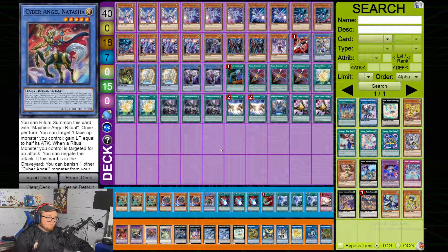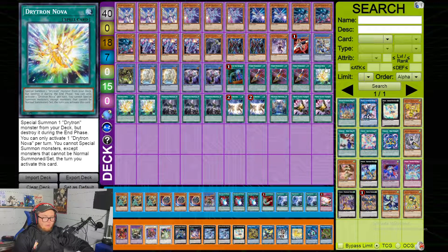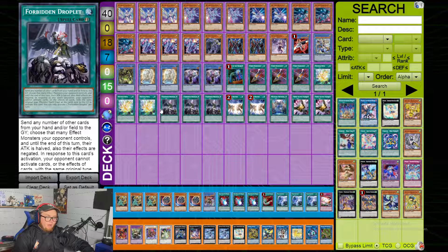He just played one Call by, which is kind of understandable. Obviously three Cyber Emergency and three Nova — you just have to play these cards for consistency. Three Droplet — Droplet is just a really insane card this format, and it's pretty good in this deck too.